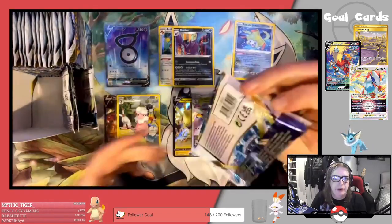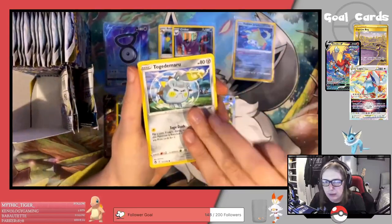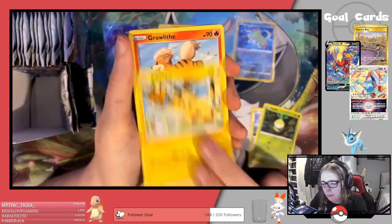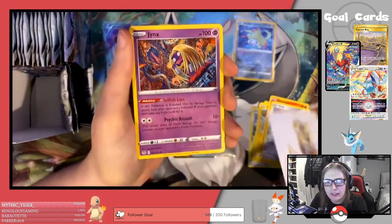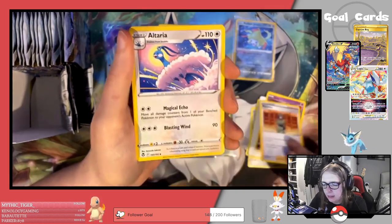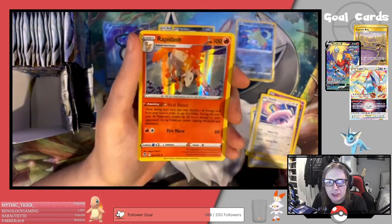Four packs left on the left side, and then we will move to the right side. We have Togedemaru, Petalil, Pikachu, Growlithe, Clink, V-Star Marker, Jynx, Braviary, Altaria, Reverse Baltoy, and a Rapidash Holo.